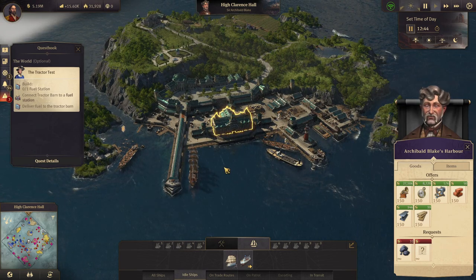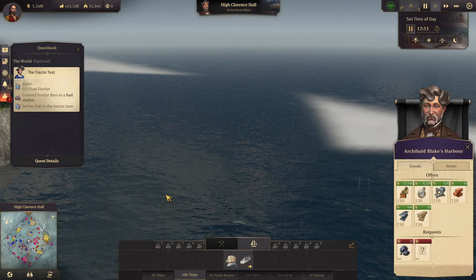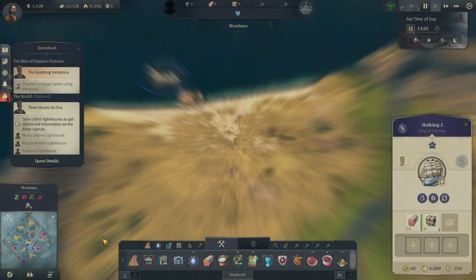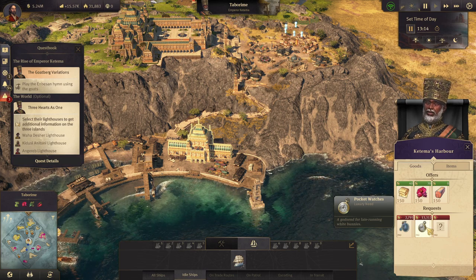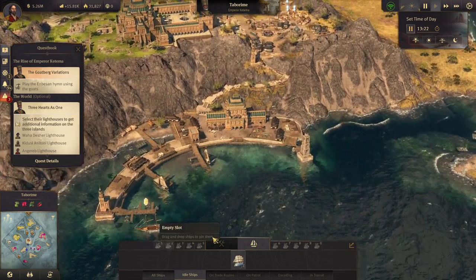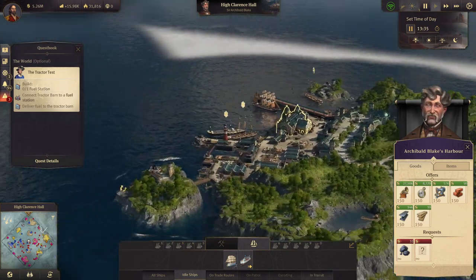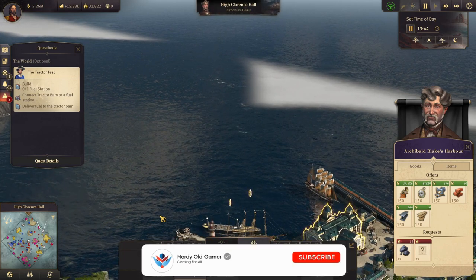Our cargo ship is heading up here to buy steel beams and that'll be all good. Look at this — pocket watches: 8,320 here, 13,312 in Inbessa. So we can make 5,000 per pocket watch if we buy them and send them down there. Not that we really need the money, but our steamship is on its way. We'll get the steel beams, send them to the new world, and start getting oil going.